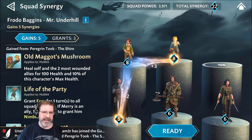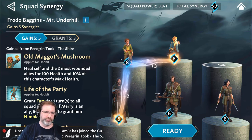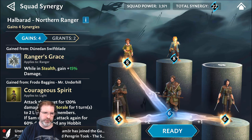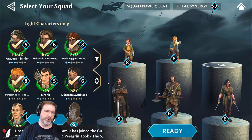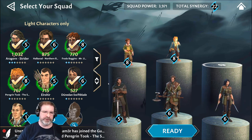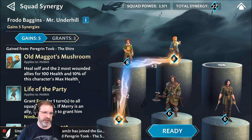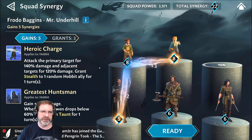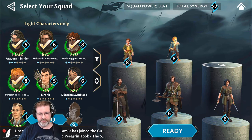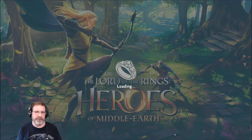Another cool thing — I can click on this number 8 which has to do with synergy. You can see total synergy here at 22. It tells me who Frodo synergizes with, and clicking on another character shows who they synergize with. It's a really easy way to find out who are the best characters to put together and how well they synergize. There are also joint attacks and adjacent attacks that happen between synergizing characters — it's pretty cool to see, and I really like the animations.